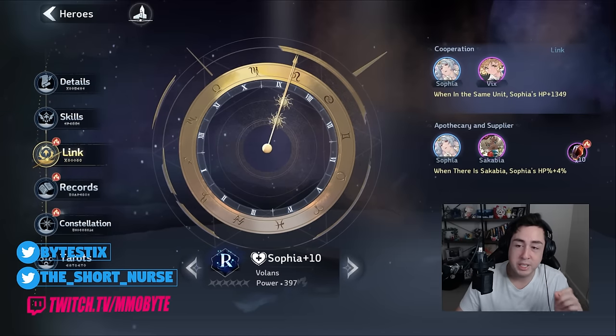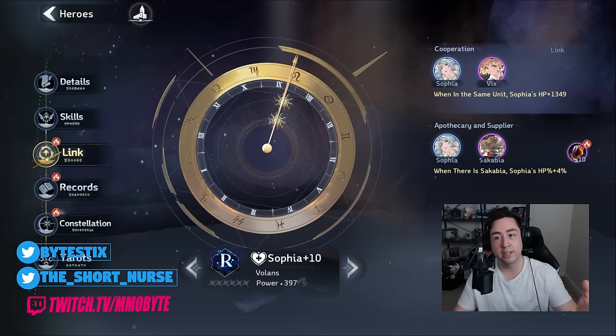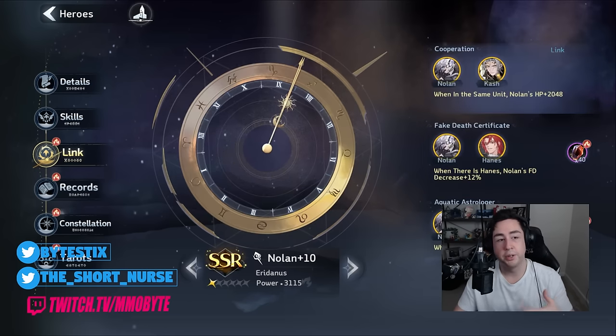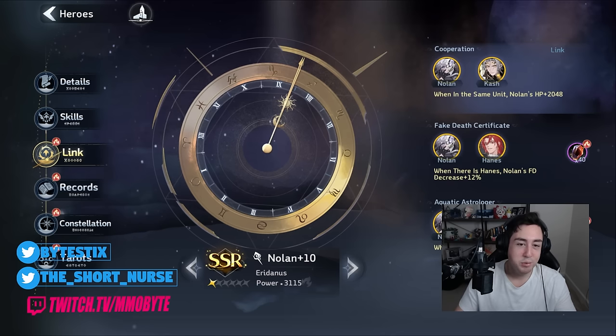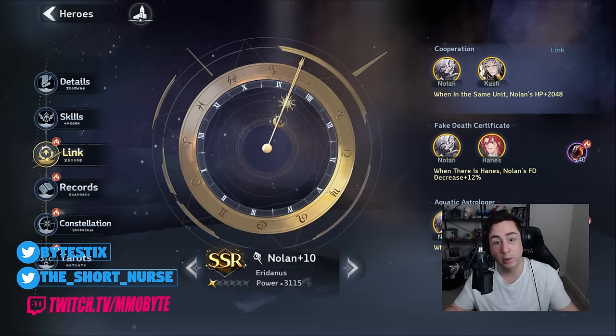Your characters have basic skills, ultimate skills, and talents. Interestingly enough, they also have links. These links provide beneficial boosts to your characters and go into effect when you deploy a character that has a link with another character. For example, Sophia has a link with Vix and a link with Sokabia. And looking at Nolan, he has a link with Cash that raises Nolan's HP by 2,000 just for being in the same party. So matching up your team composition requires a little bit of forethought and luck, because you have to actually make sure you obtain the characters that can link together and synergize well with one another.